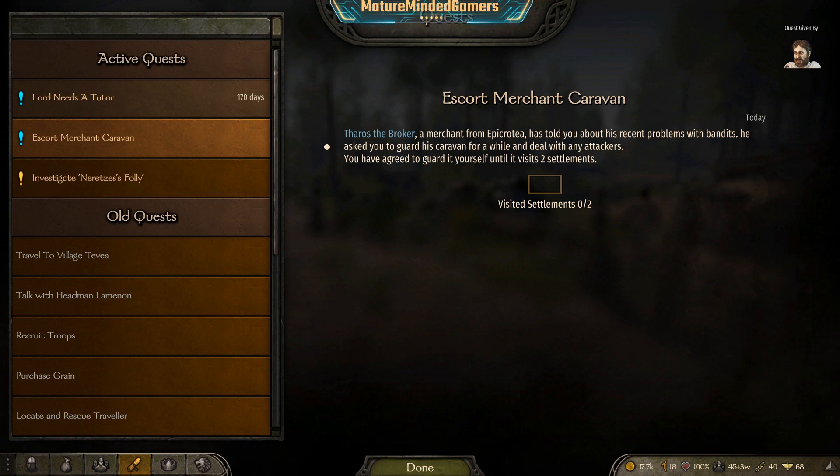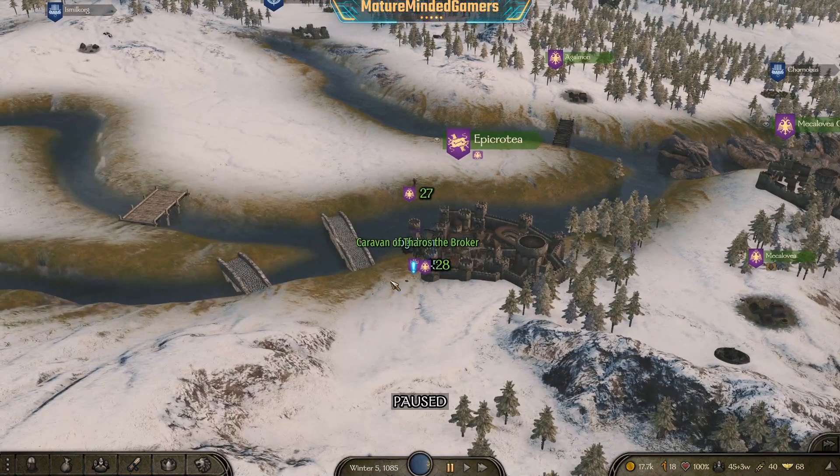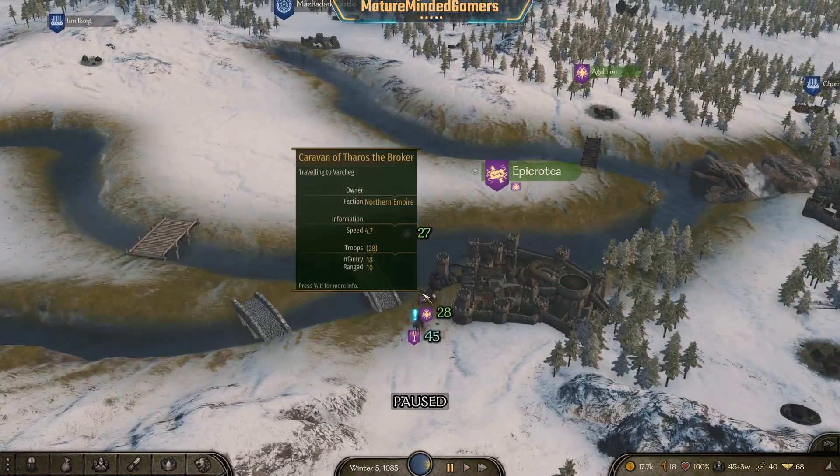It'll tell you that you need to visit two settlements. Once you get that picked up, you'll come out to the city here, just hit leave, and then you actually just want to wait for the caravan — right there it is.